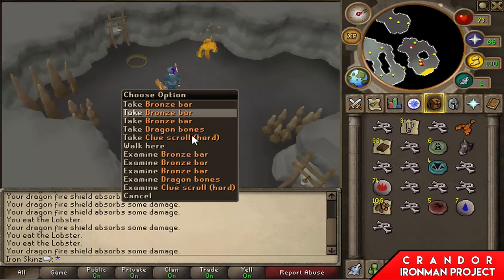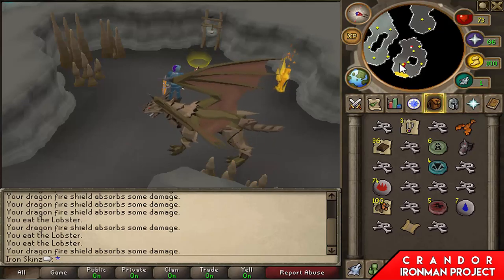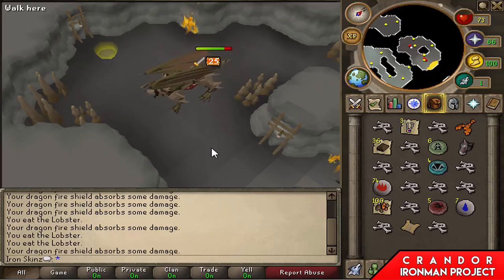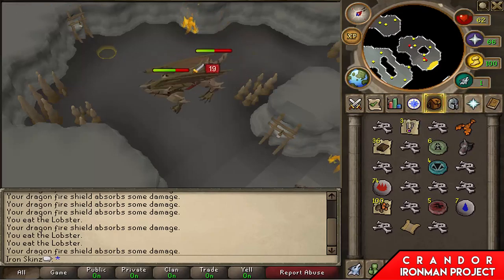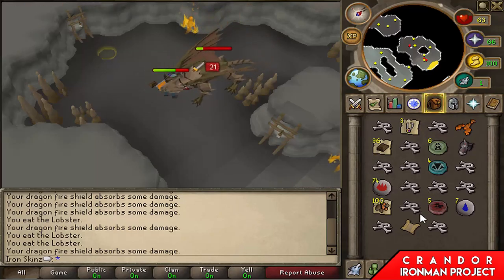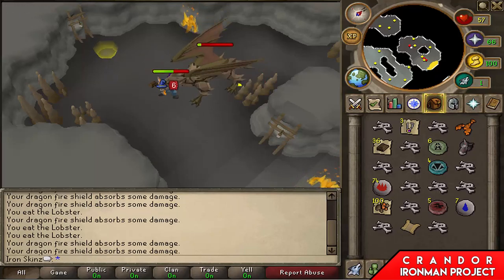I received a clue scroll from a bronze dragon - quite liking these tasks, I get a lot of good drops. Got the visage and a hard clue scroll all in one task, which is pretty beast. I'm going to do this clue scroll once I've finished this task, used all the bones on the altar. Hopefully I can get something better than a Saradomian page and some runes this time.